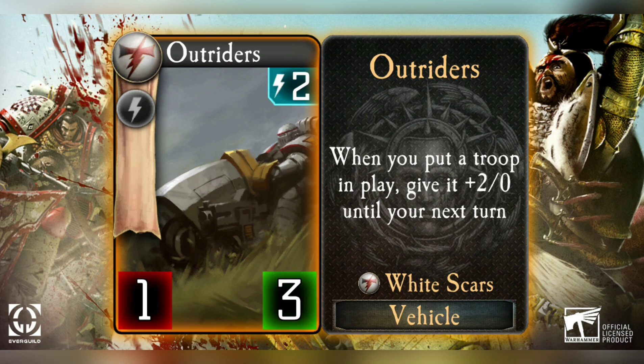Without talking about the offensive implications right away, let's talk about the defensive implications. This works with cards that generate troops on your turn, such as the Chaos Rhino that creates the Cultists, potentially Farron's Militia - anything that puts troops into play. It gives them plus two attack, giving them a little more teeth on the offensive side, so your opponent has to burn tactics or risk taking an additional two punch from each of those troops.